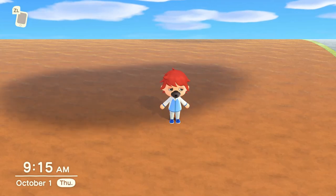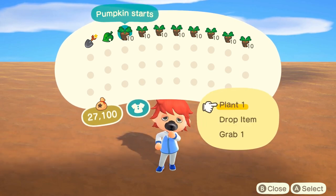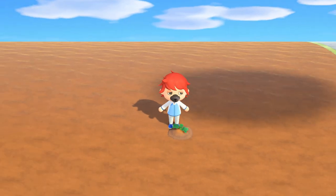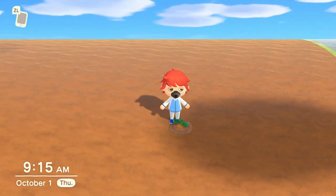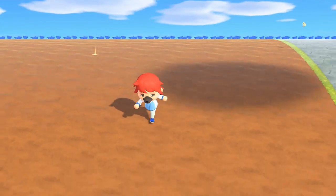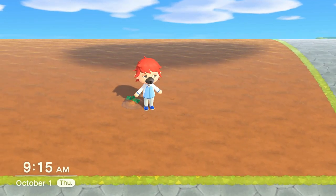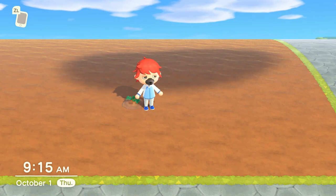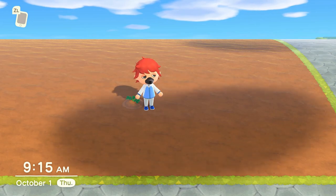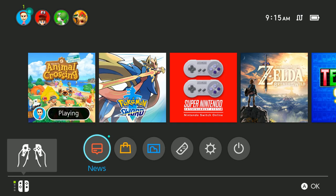Fall is upon us in Animal Crossing New Horizons, which means we get to plant pumpkins and make pumpkin goodness in the game. I want to explore the nuances of pumpkin farming for the update. I've prepared a really large pumpkin farm, so the first thing I need to know is what happens when you time travel. If we go into November, do these automatically die and remove themselves, or do they stay as some kind of pumpkin crop that you can re-harvest into the next year?